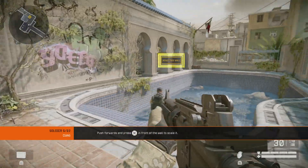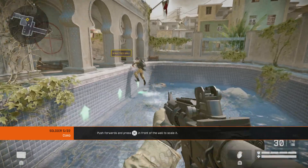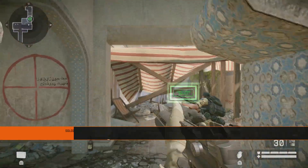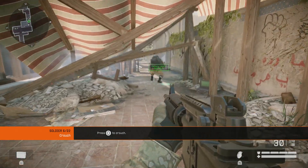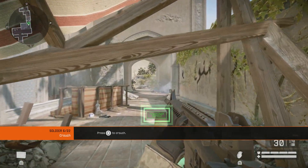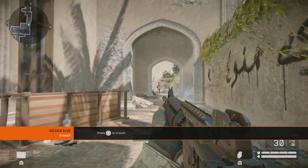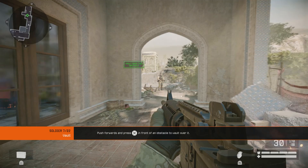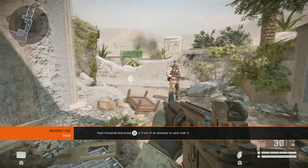There are some walls that you can scale. Scale the wall to continue. Crouching is a slow way to move but allows you to go under low obstacles. Crouching also makes your movement quieter. Crouch beneath the obstacles. Some railings are too tall to jump, but you can still vault over them. Vault over the balcony railings.